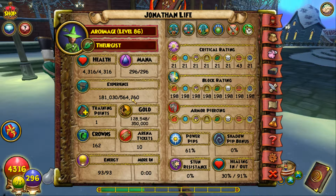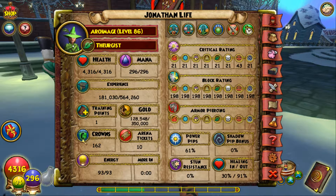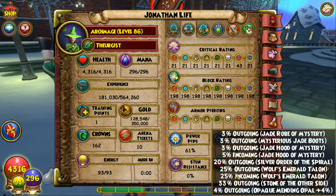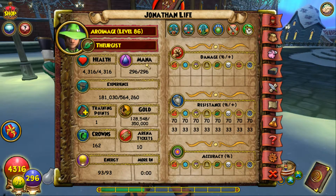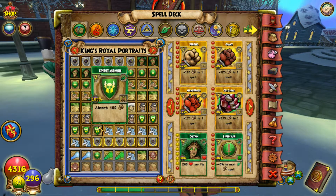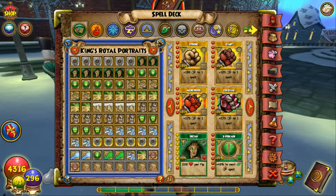Looking at the stats: 70 resistance — remember this is my Jade setup — 70 resistance, which is incredible. He has 33 jewel resistance and 21 critical for all schools besides Balance due to the pet. 198 block, which is not bad at all. 91% outgoing — that is incredible. The power pips are lower than I want but it's more about that 91% outgoing. I get a lot of people asking me to heal and tank, and this is the setup for Jonathan Life to do exactly that.